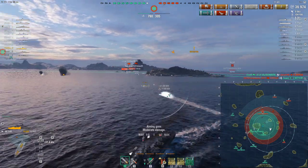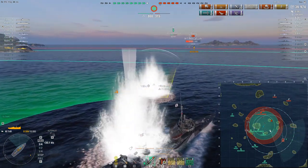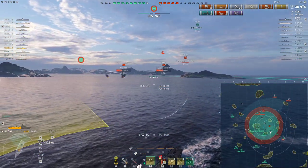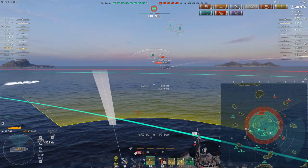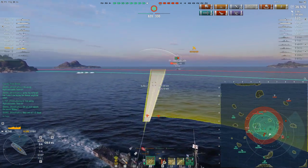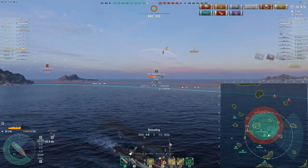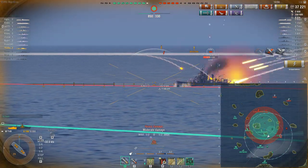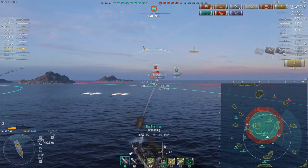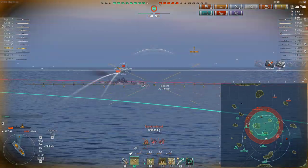Trying to disengage. Thankfully the La Galisonnière had AP loaded so he burns a couple salvos on me. The Aigle is kind of frightening. Disengaging — I will briefly be spotted by the fighter soon. Keeping AA off to get as much queue time as possible. Fighter does dissuade my opponents. Concealment-wise, which I forgot to mention — unlike the thunder-chunker Ernst Gaede — the T61 actually has a quite competitive 6.1km detection, identical to that of the Shinonome and Fubuki, the two tier 6 Japanese premiums for reference.